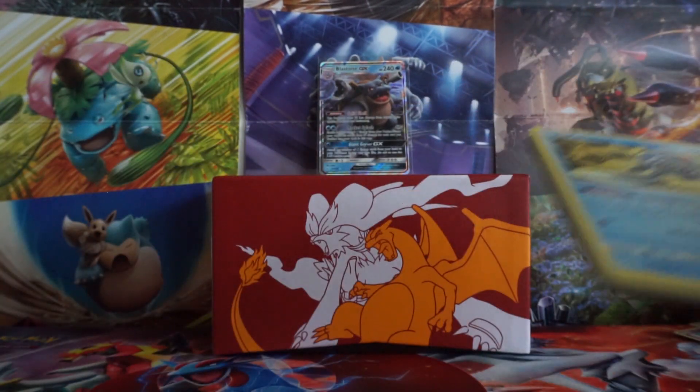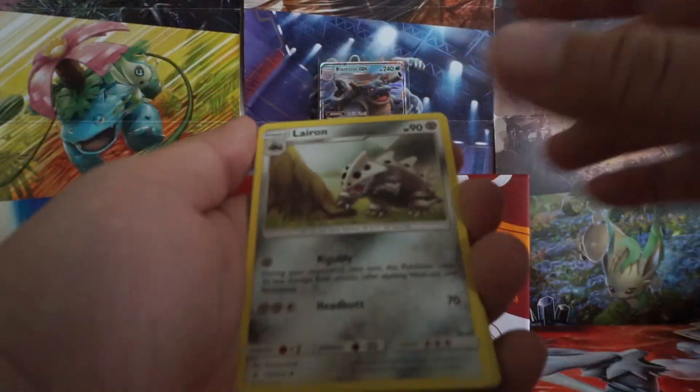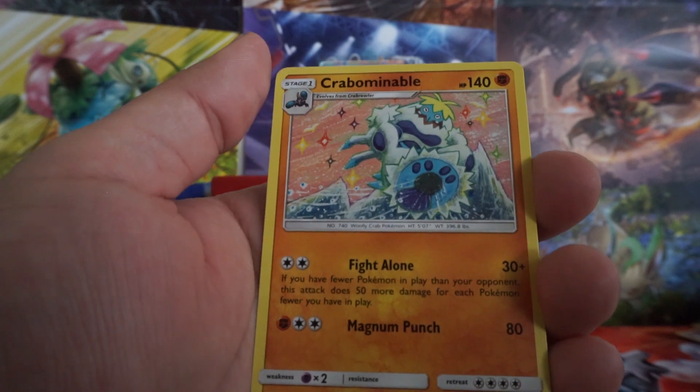Oh man, come on. Not even the packs are failing on me. Code card. Energy, energy. We have a Lairon, Dojo, Charm, Poliwag, Horn, Growl, Ray, Hypno, and Corbomable.